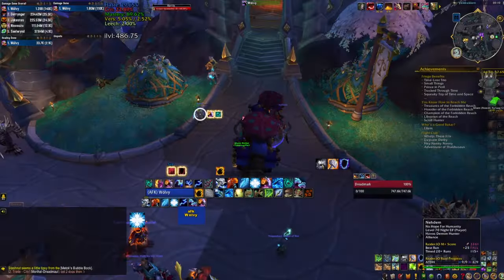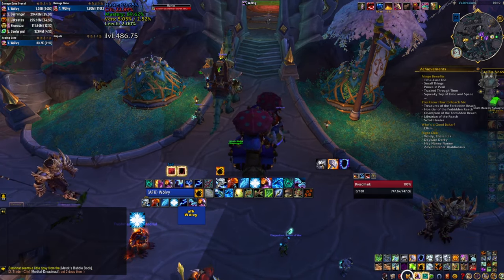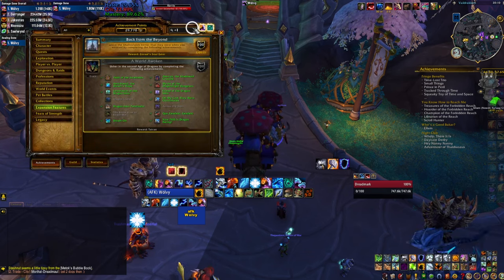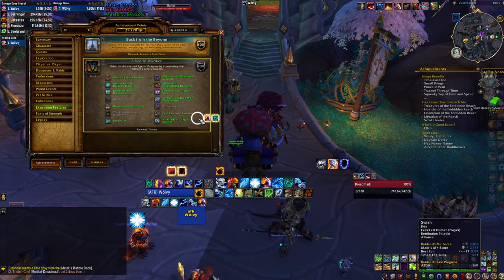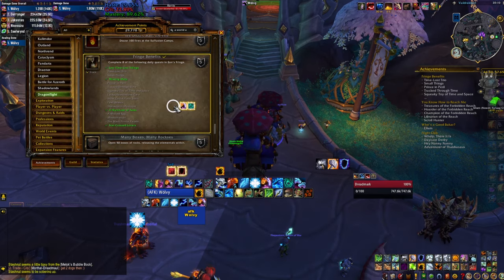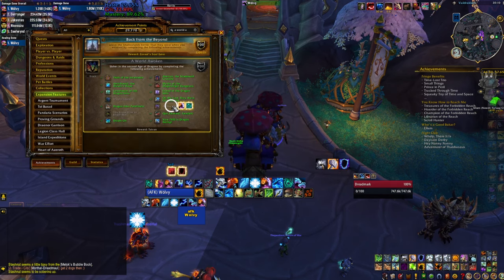The next big tip is: start as early as possible, and by that I mean now, because some of these achievements can be very annoying and take a lot of time. In order to complete them, search for the main achievement called A World Awoken. Hopefully you have many of these completed already, but click on the ones you haven't and keep clicking until you find everything that you need to complete. Some will be easy, but some are actually time-gated.